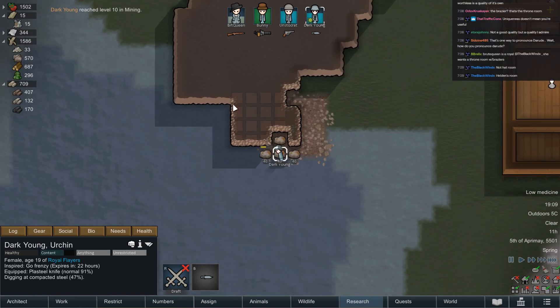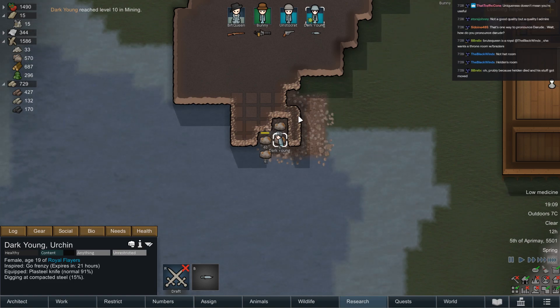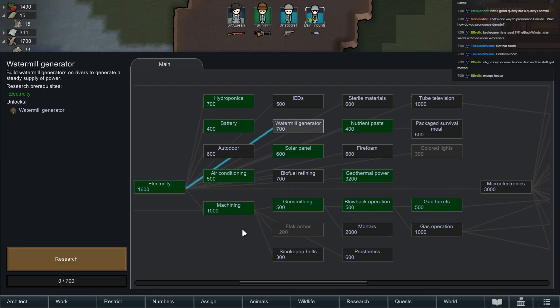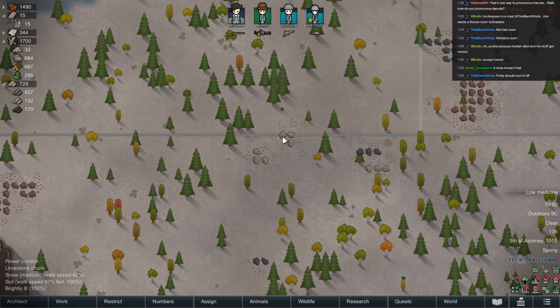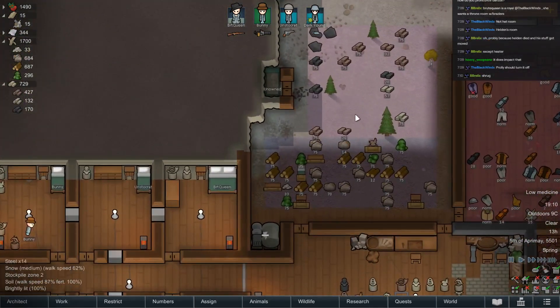Dark Young is at level 10 in mining. Does that actually impact how much you get when mining? Because I feel like we didn't always get 40 steel out of every square. Damn, he's a machine at it. I want those hauled at some point.